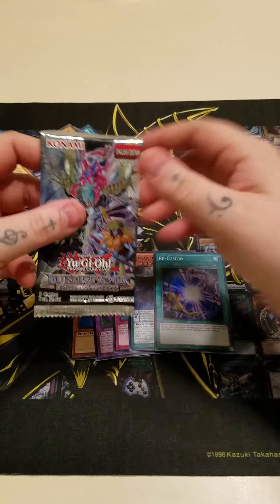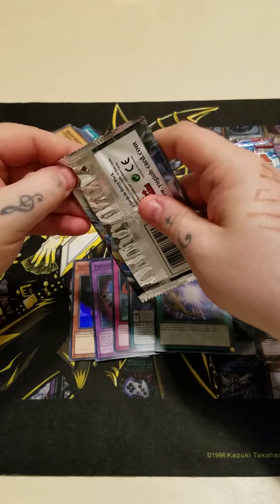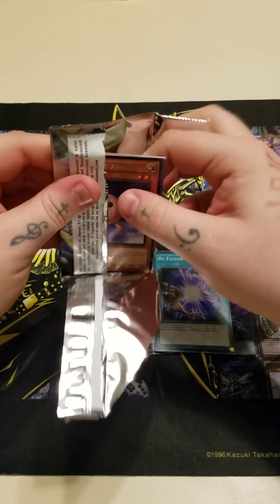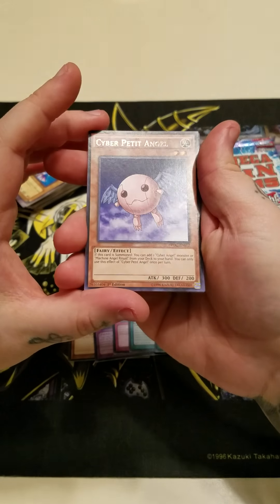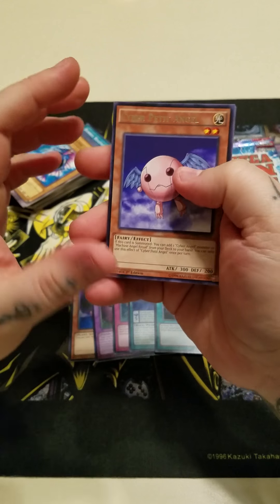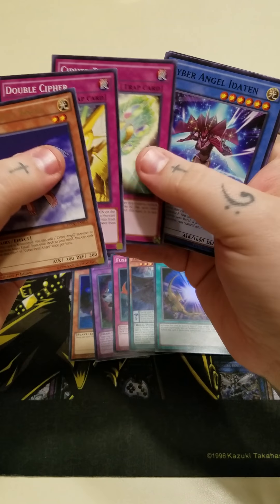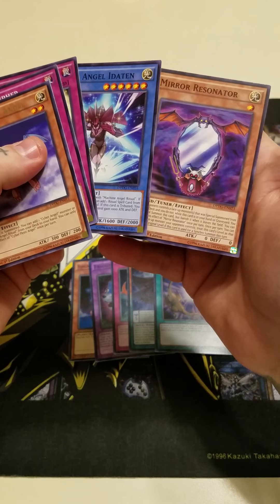Let's start off with Dimensional Guardians. Let's see if we got anything great — hopefully we get a foil in here, because you're not guaranteed a foil. Starting off we got Cyber Petite Angel. No foil. So we got Double Cipher, Cipher Bit, Cyber Angel Eidaton, and Mirror Resonator.